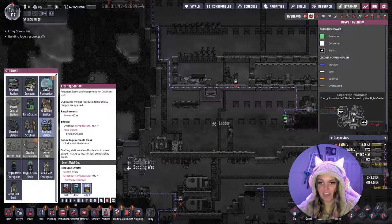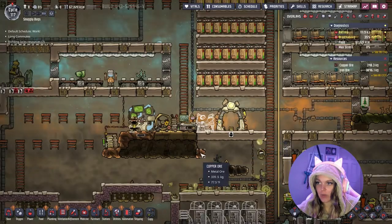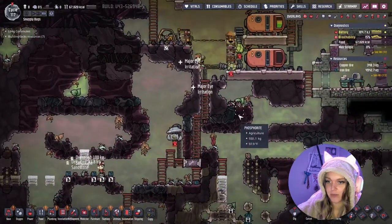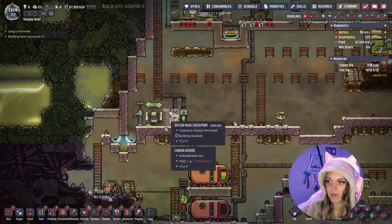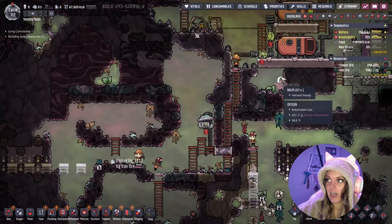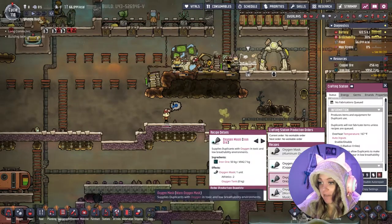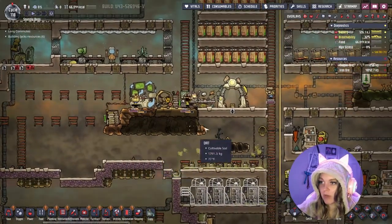Now that we actually have those resources we can go ahead and build a crafting station. Might as well just build it right here since it's already hooked up to the wires — we don't have to waste any more copper trying to get wires over there. Fantastic, we love to see it — great job team, I love to see the hustle. Now that our crafting station is up, let's do two iron masks — sounds heavy but whatever, that's fine. And with that hopefully we'll be able to build two of those and then just have them delivered here.